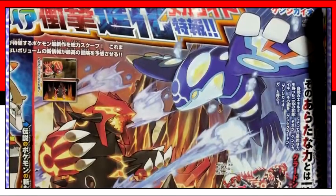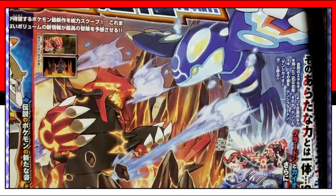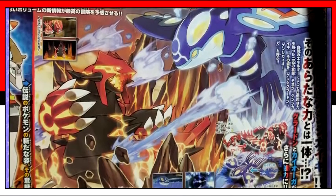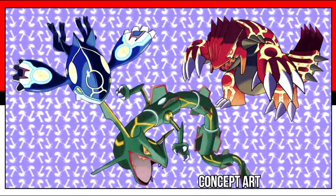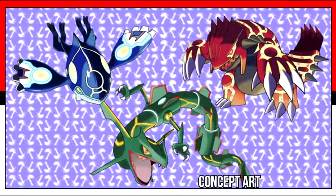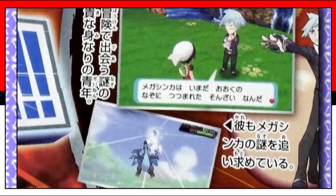Moving on, these new Kyogre and Groudon forms are known as Prehistoric forms, and are set to be the results of a regression called Ancient Devolution. This makes me think Kyogre and Groudon were originally like this around the time they first fought, and maybe Team Aqua or Magma find a way to reawaken their original forms. It only makes sense that Rayquaza also had a prehistoric form — they all participated in the battle centuries ago. We've already gotten news of Delta Emerald being trademarked, so Rayquaza's primal form is likely going to revolve around Delta. And finally, Steven has an added goal revolving around Mega Evolutions, and at one point in the game he's shown to use a Mega Charizard X against you.